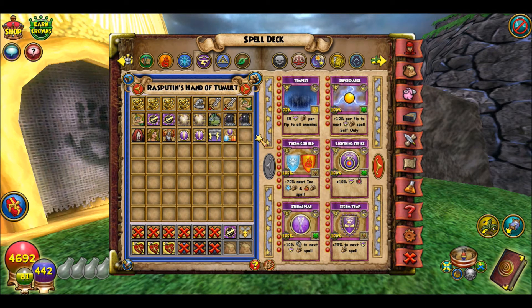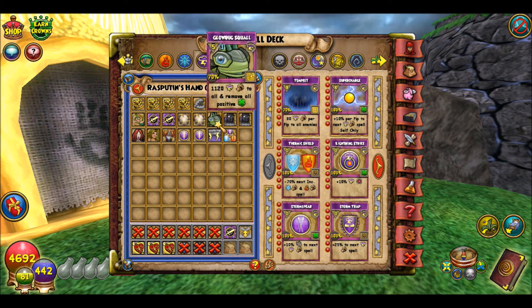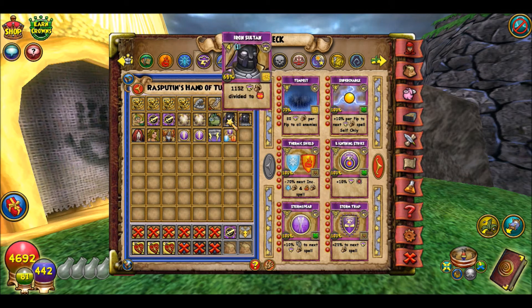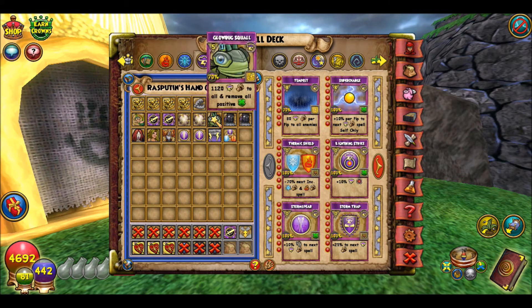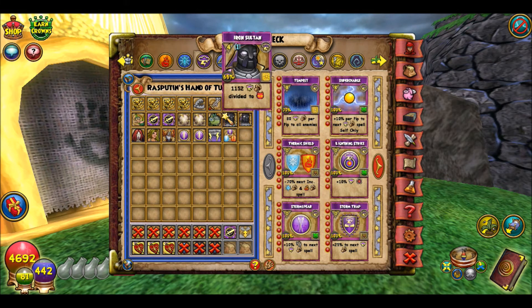You have your shadow spells here — I finally have Iron Sultan. But I would not recommend putting all shadow spells in your deck, because what if it takes you 10 or 12 rounds to get shadow? You could be dead well before you're able to use that spell, or the other players will have to pick up the slack, especially as a storm. If I'm playing with two players, I would just do a Bugs and an Iron Sultan. If it's a really strong boss, I may have Rasukka's Wrath in there too — those three shadow spells.